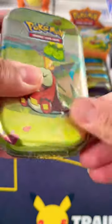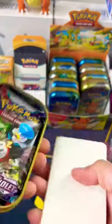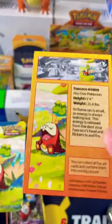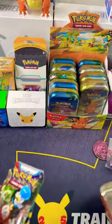Welcome back! Today we will be opening a Paldea Friends mini tin. You already know what we get inside this mini tin — a few promo cards and stickers, and the main attractions: two booster packs.